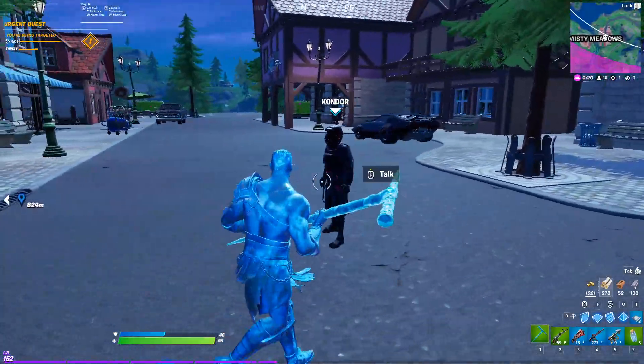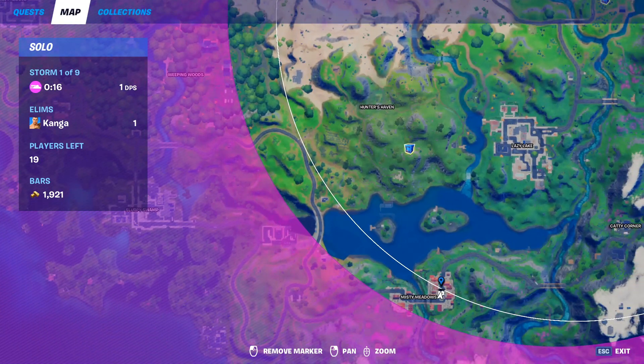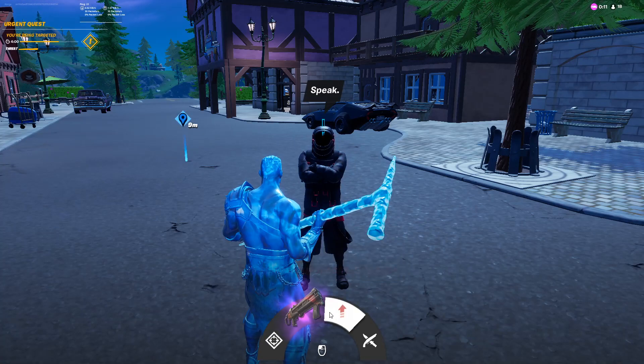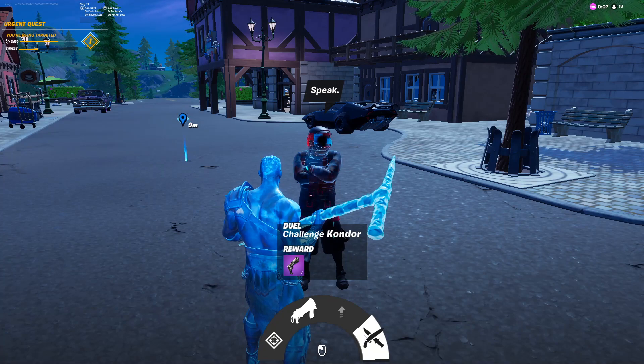Condor spawns in Misty Meadows. He's normally just walking up and down this street on the east side of Misty Meadows. From him you can get a bounty, you can buy the Dragon's Breath Sniper for only 98 gold, you can upgrade any weapon that you have, and you can also challenge him for a purple pistol.